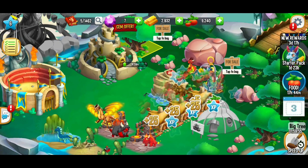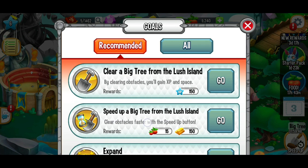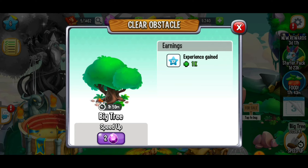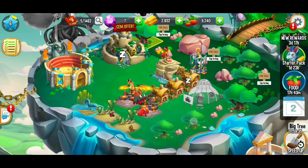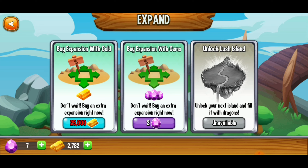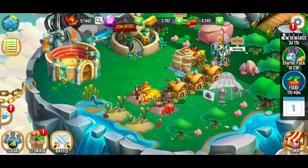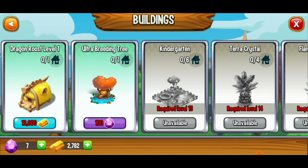Our next quest is to clear a big tree from lush island — it costs 1,000 gold and takes two hours, so that'll be done later. It gives experience to continue leveling up. You can speed it up for 2 gems but I'd rather save my gems. To expand the island we need 25,000 gold, which will take a while. We also see the dragon roost for 10,000 gold and the ultra breeding tree for 100 gems — I'm not spending 100 gems on that right now.